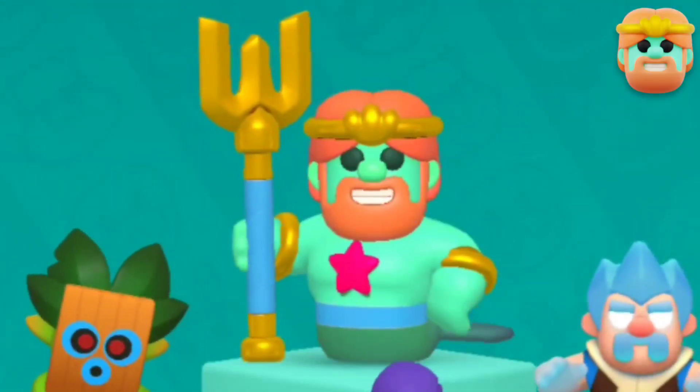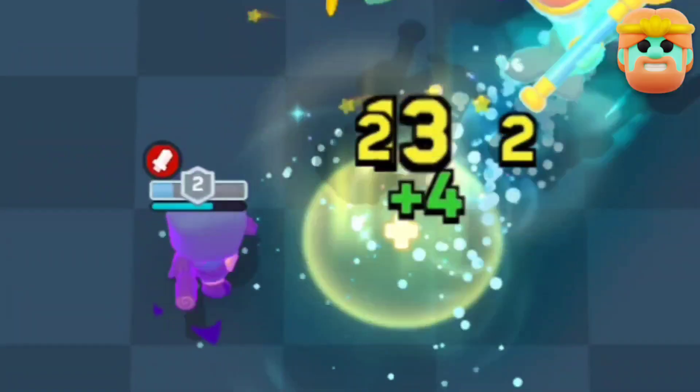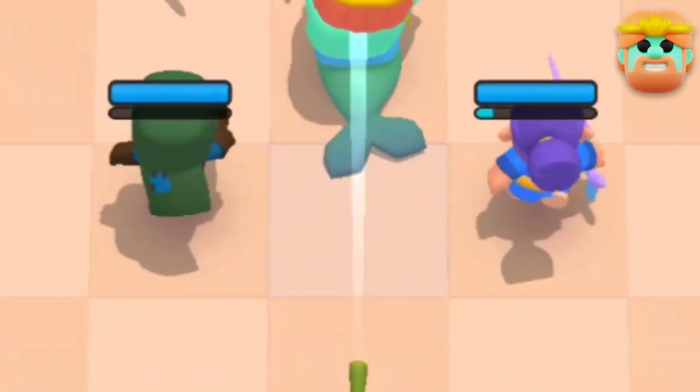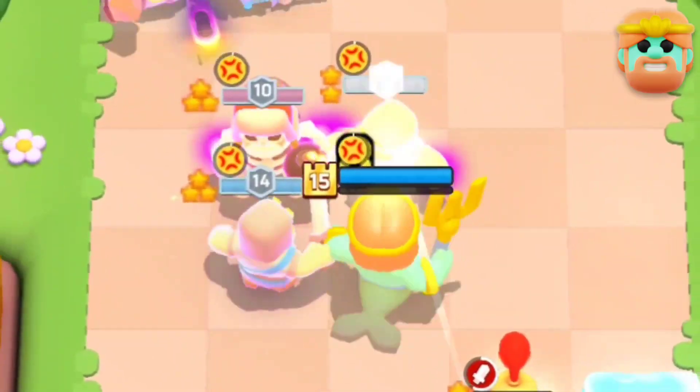Our final deck is the Wavemaster Bandit deck. We have the Bandit, the Dart Goblin, the Swordsman, the Knight, and the Ice Wizard. The Bandit is straight up stupidity. The Dart Goblin is an awesome win condition and the same is valid for the Swordsman, so switch between the three of them depending on the situation you find yourself in. Then we have the Knight who is going to be a shield for your Bandit with the help of Taunt.